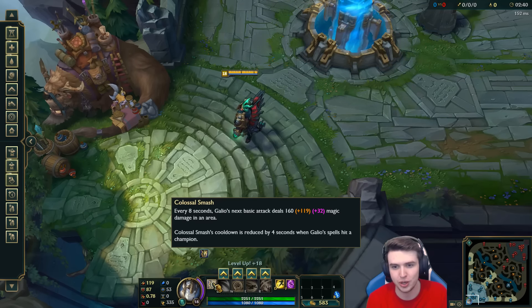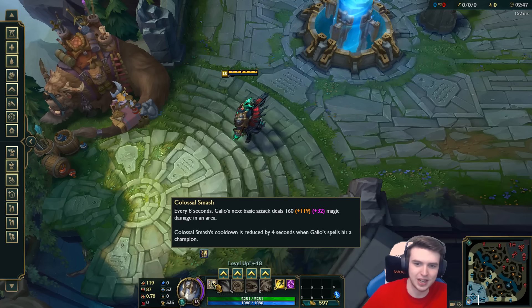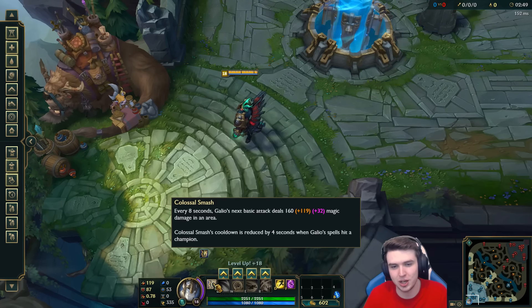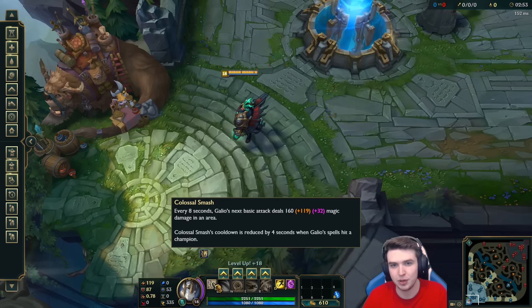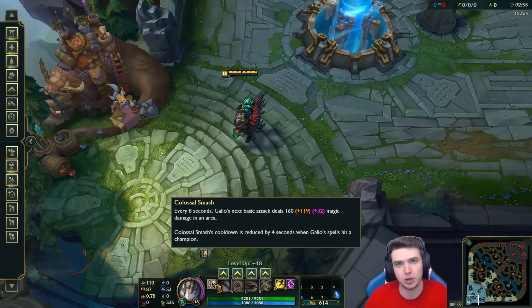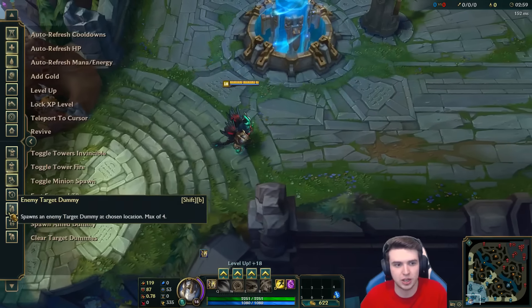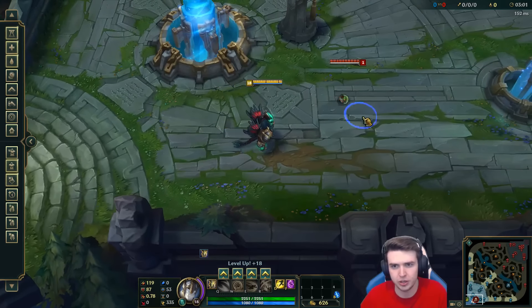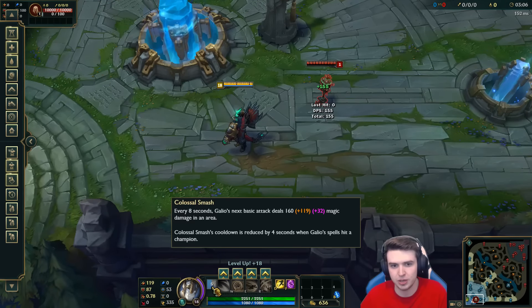It also looks like there's an AP ratio or an armor ratio on there as well. The cooldown is reduced by 4 seconds when Galio's spell hits a champion. So if you hit two spells on someone you're going to be getting that passive back up. We can put a target dummy down and just see how it works — if I auto attack, you can see how it does the little area damage.